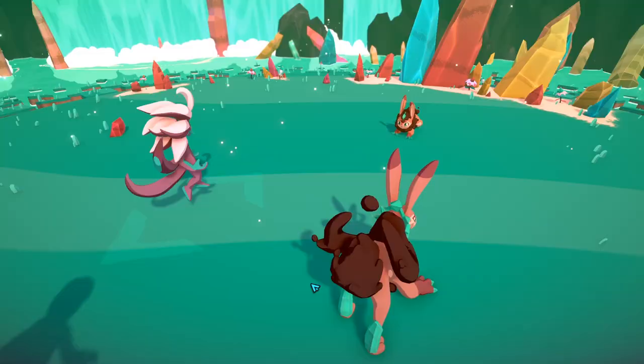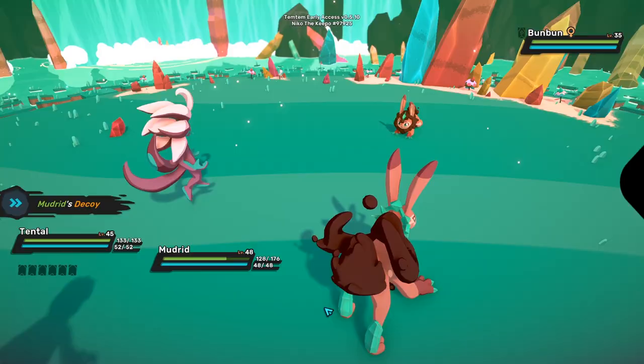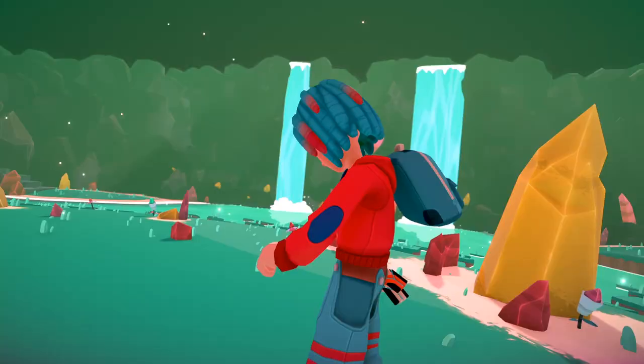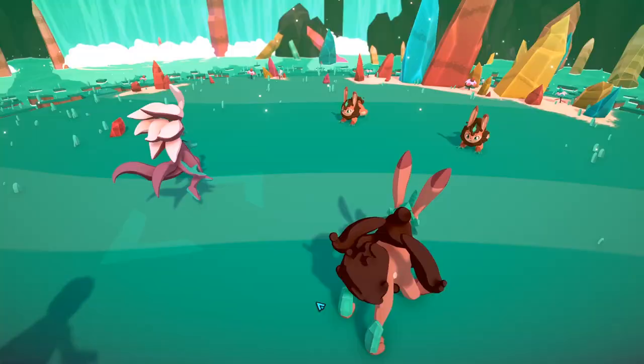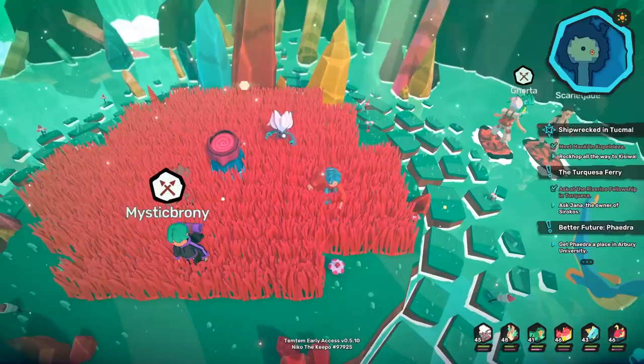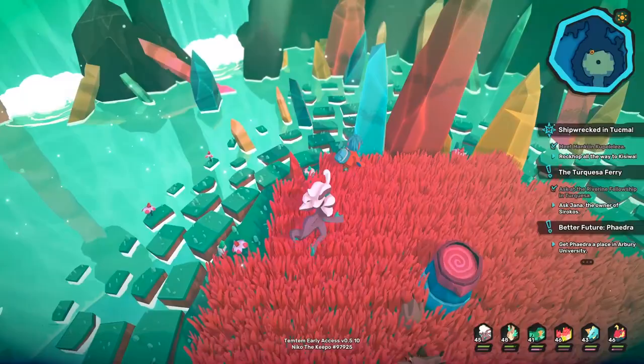The Decoy means you won't get held captive by a Tem and have to fight it or wait for a turn to escape. In my experience, it works 100% of the time — every single time I have a Decoy on one of my Tems in battle, I always escaped. That is actually pretty useful because it's a really time-saving thing. It saves you so much time — you can escape from any battle you don't want, and just go and grind more Tems. I'm definitely super positive that you need to get one before you go on this hunt.